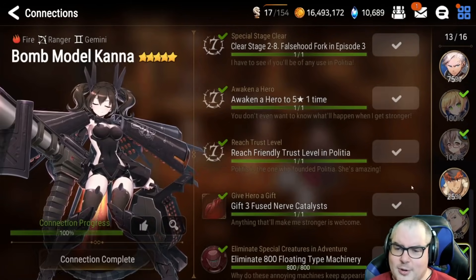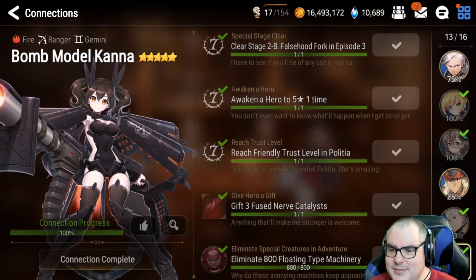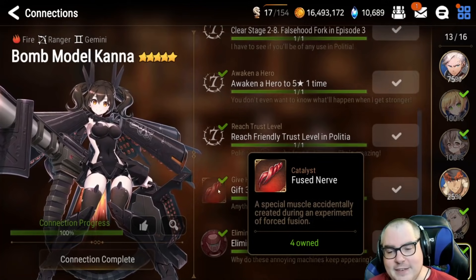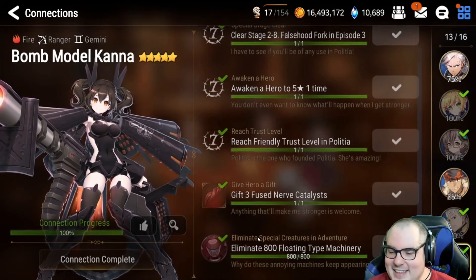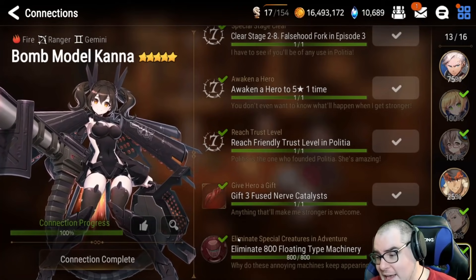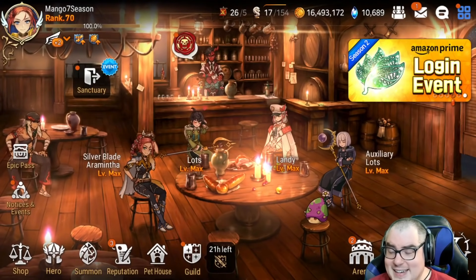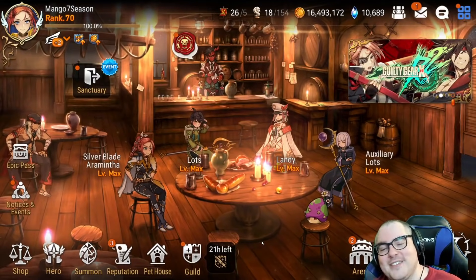The event is likely to make it easier to farm her. The 2-8 stage was really easy, the awakened hero to five-star wasn't too difficult, the friendly trust level — you just click the button. Gift three fuse nerves kind of pissed me off because I needed those, but she wanted them. Eliminate 800 floating type machinery was brutal — outside the event you get about six per run and they're not fast runs. I really recommend doing this now if it gets better. Thanks so much for watching — feel free to like, comment, subscribe, and I'll talk to you later, bye!